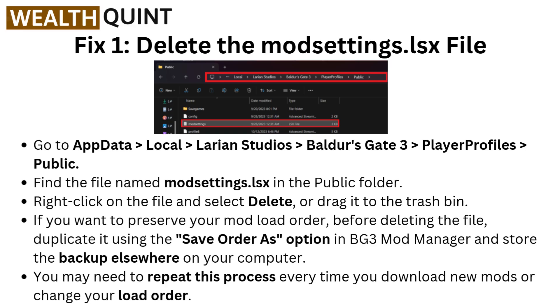If you want to preserve your mod load order before deleting the file, duplicate it using the Save Order As option in BG3 Mod Manager and store the backup elsewhere on your computer. You may need to repeat this process every time you download new mods or change your load order.